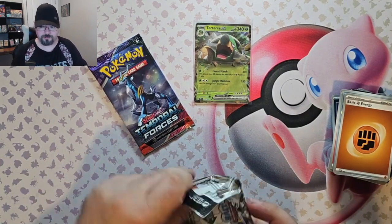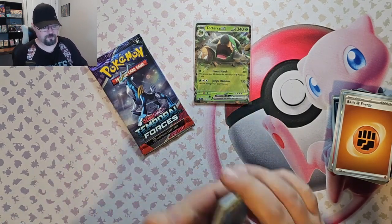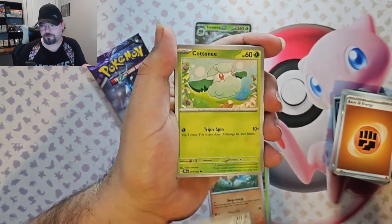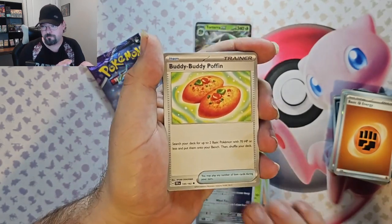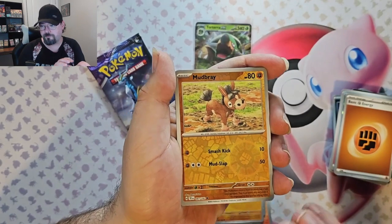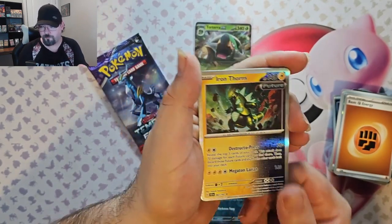Okay, two packs left. We've got Rellor, Ponyta, Chanta, Petilil, Iron Treads, Buddy Buddy Poffin, Lycanroc, Mudbray Reverse, Arbok Reverse, and an Iron Thorns foil.